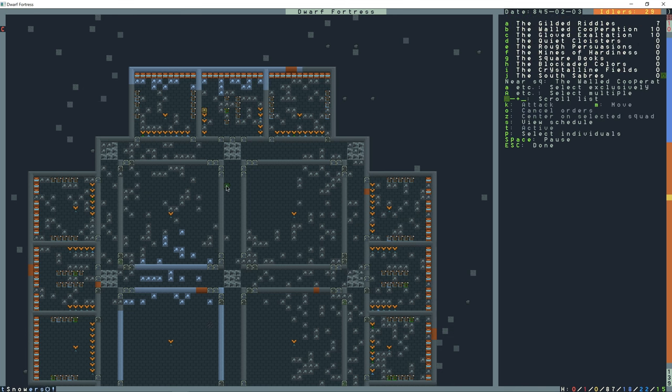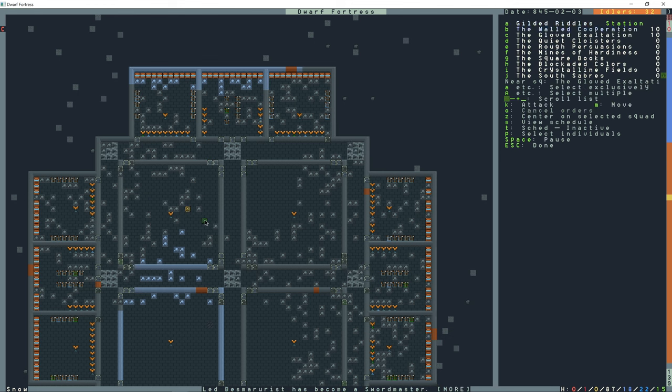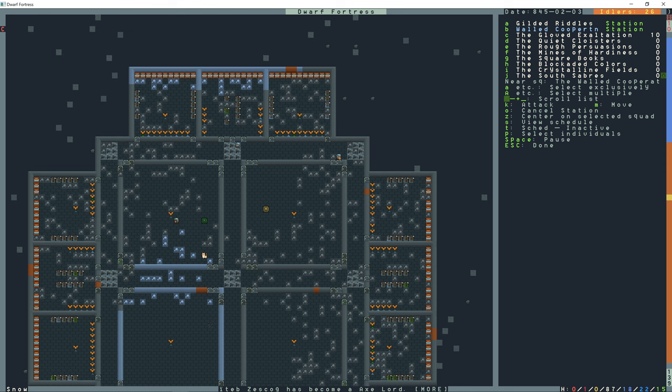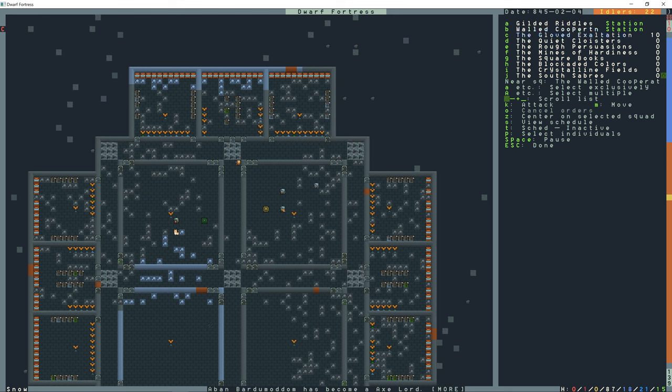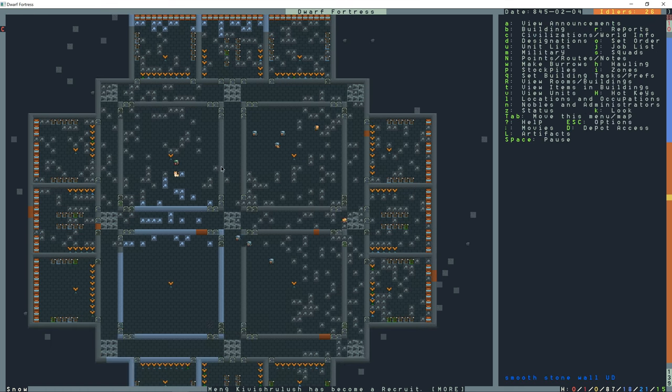Lowercase S, A, M to move the squad to a position and press Enter. B, M to move another squad to a position. And C, move with lowercase M to place another. Now they should all station in their assigned positions.